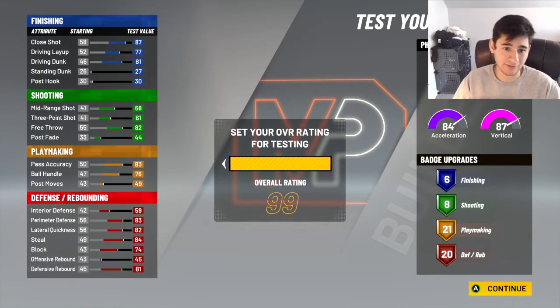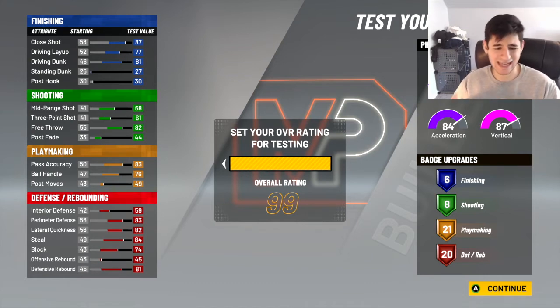At 99 overall, you're going to have 85 driving dunk, 73 mid-range, 80 ball handle, 87 perimeter defense, 86 lateral quickness, and 88 steal. This build is game breaking. If you go and test this build, comment down below and give me your tag on Xbox if you ever want to run it with me. If you enjoyed this video, drop a like, comment, and subscribe. I'm your boy Kingstar7, and I'm out. Peace.